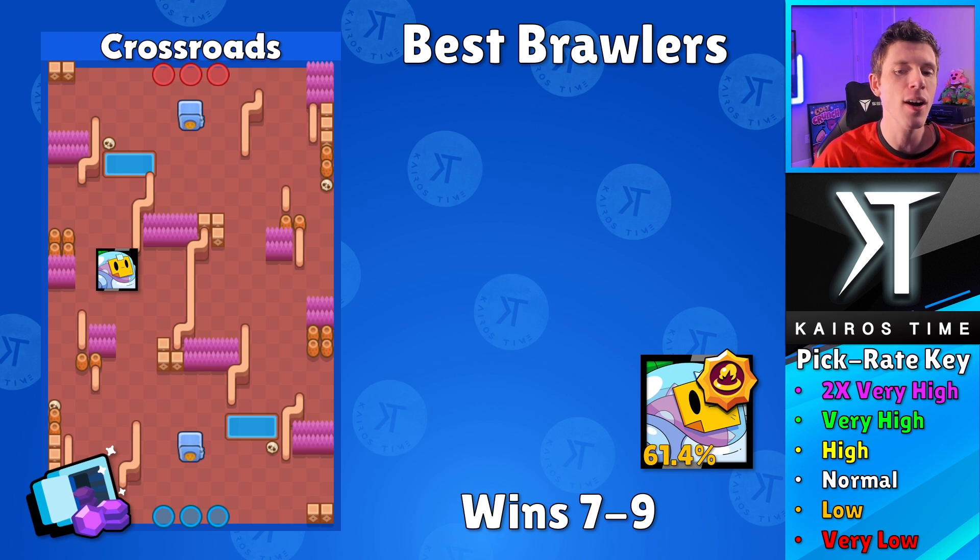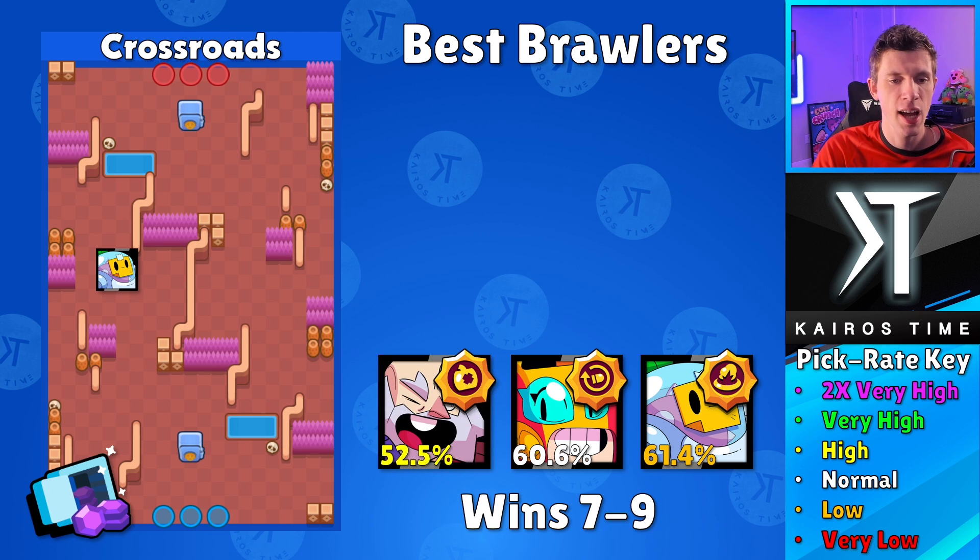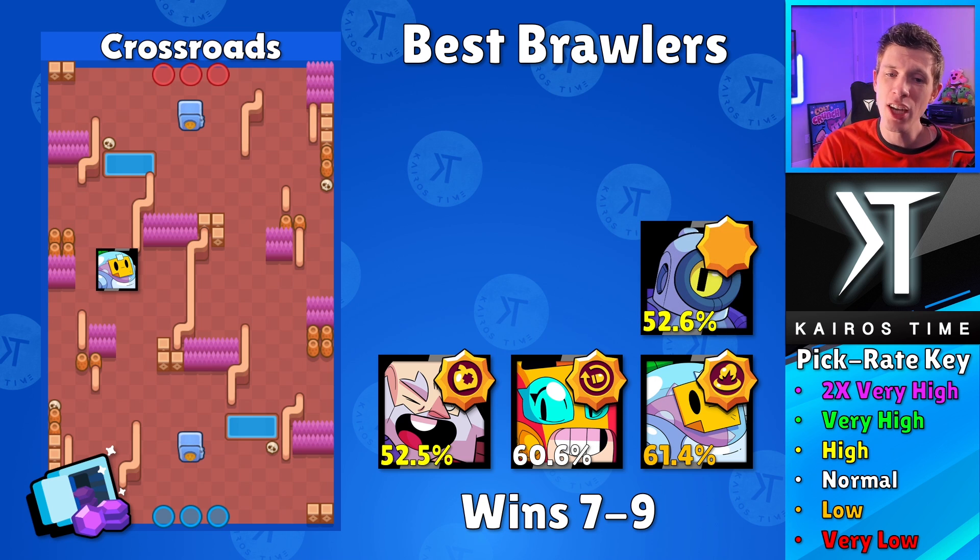Next we got Max — she only has a normal pick rate but she's got an insanely high win rate with that Run-and-Gun star power; she just deals so much damage and isn't played as often as others. Next we got Dynamite with a 52.5% win rate with that Demolition star power — it can work, though I think there are better options. We also have Rico with either star power at 52.6% win rate — that comes down to your own personal preference and comfort with bouncing shots.